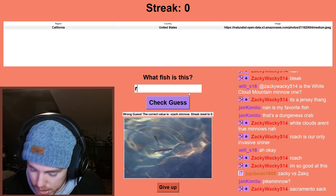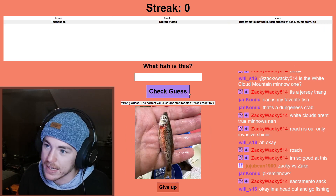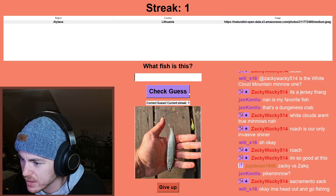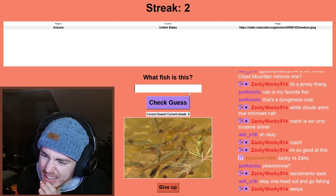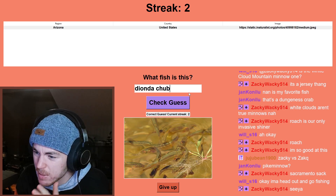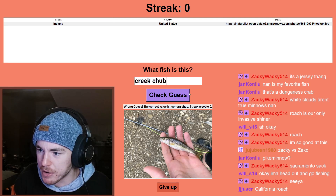California — is that a redside shiner? Lahontan redside? Oh, it's going rough. Rosy-side dace. Lithuania — that's got to be a bleak. Arizona — looking like that... dionda chub maybe? Sonoran chub — I don't really know much about Sonoran chub.